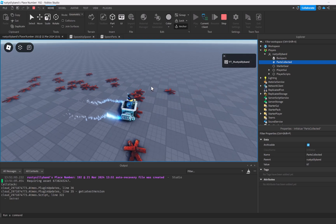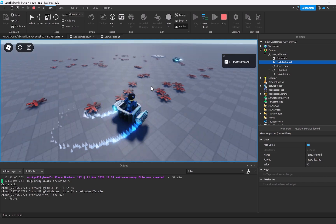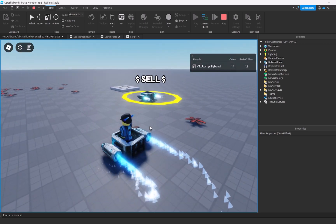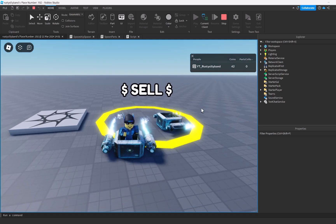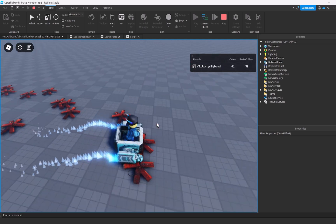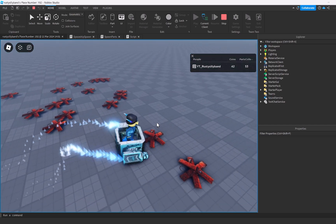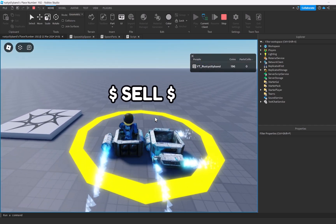It looks like ultimately we have a functioning game so far. The only thing left is to create a sell area where you can get coins for selling your trash piles. ChatGPT just made a sell script for our sell button. Now ChatGPT has done an incredible job scripting the game so far. The only problem is it doesn't seem so skilled at making UI. That's why I'm going for a more unique shop design where you have to step on buttons to buy upgrades instead of using a GUI.